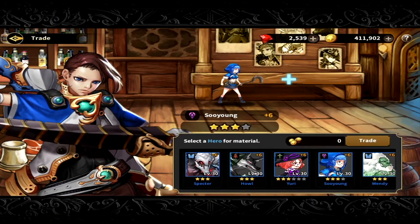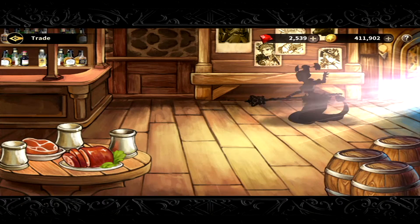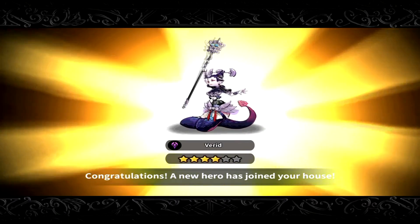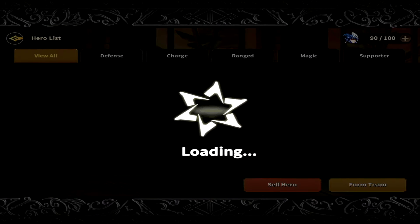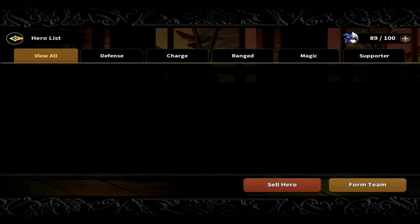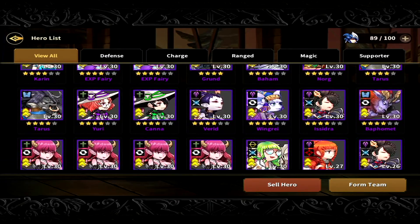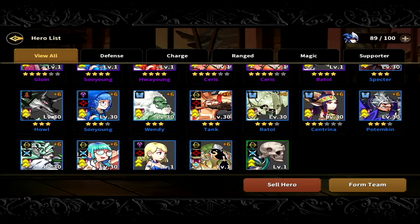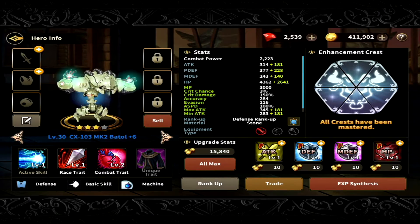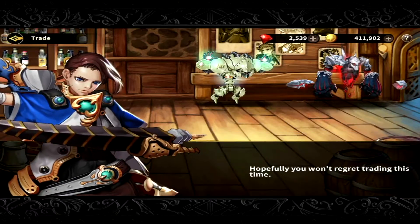Wish me best luck — hopefully we can get something awesome. Yes! We got Varid! She's very, very good in raid, especially with her single target against enemies like Violet. I think I already have her — yeah, I already have her. I'll probably use the other Varid to skill level the four star Varid I already have.